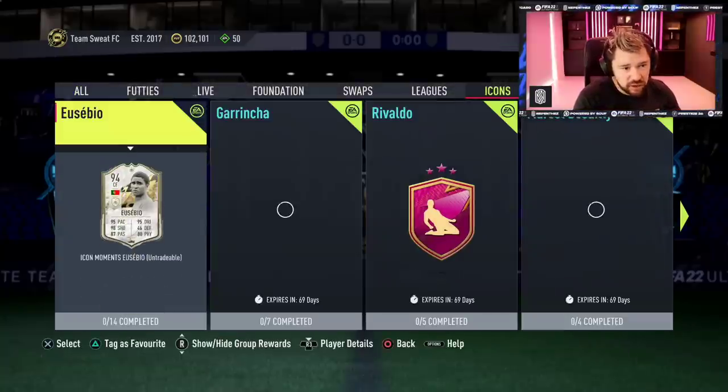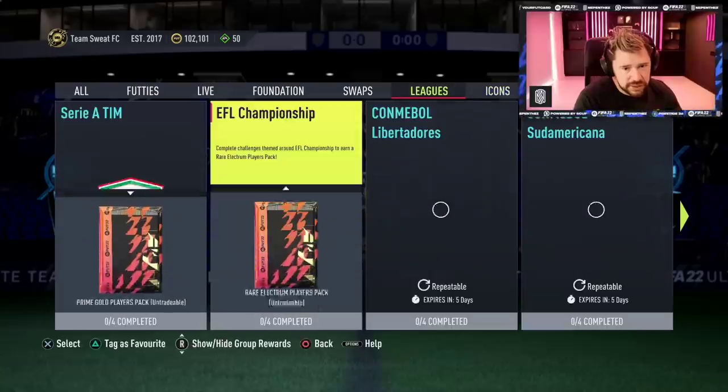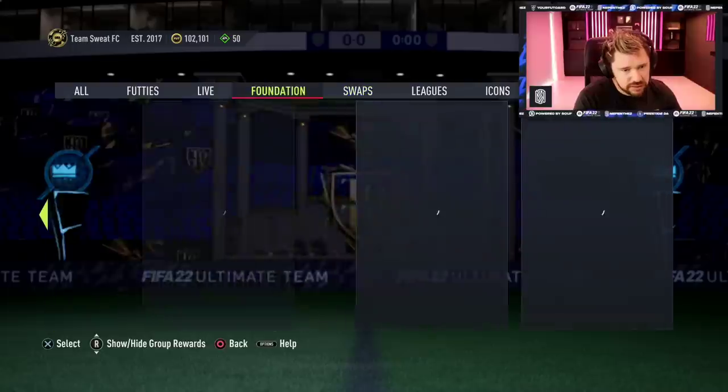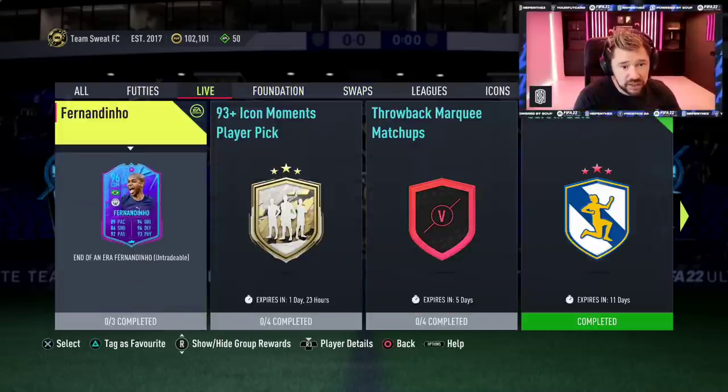Let's see — Icons: there is nothing in Icons. Leagues: just give us something grindable, nothing in Leagues. We've got Live — nothing in Live. And then Futties.